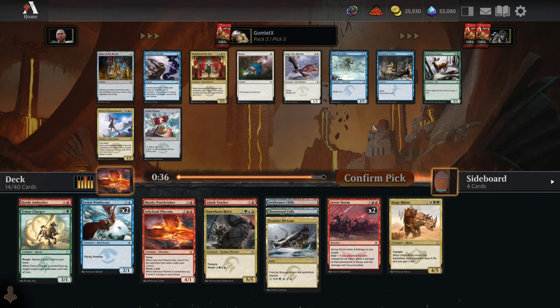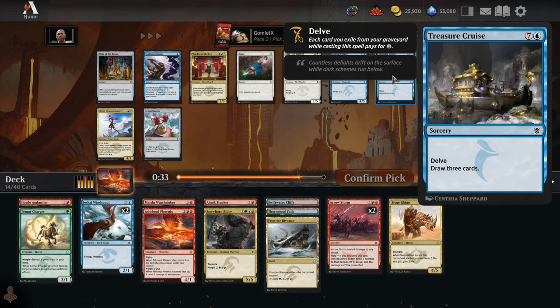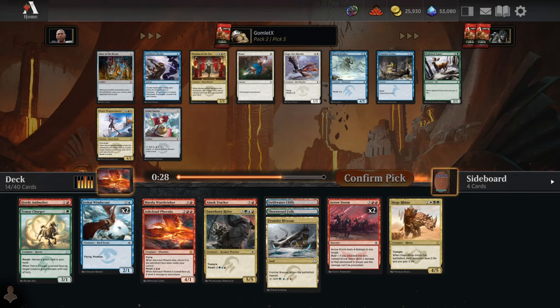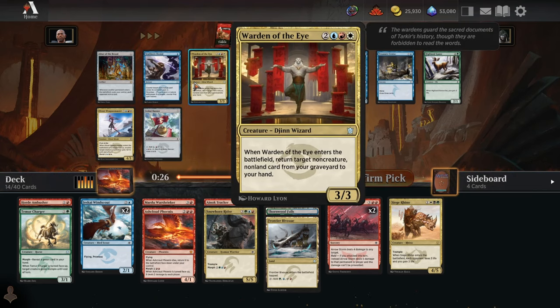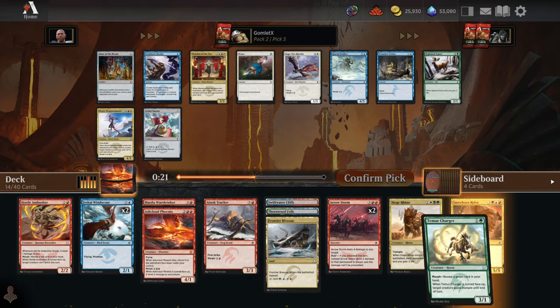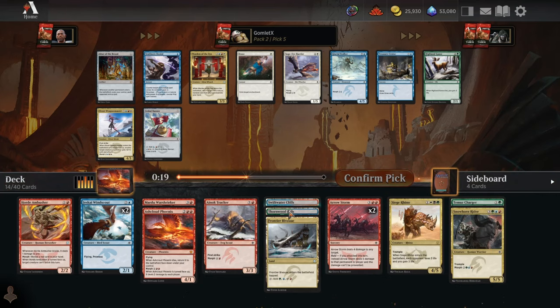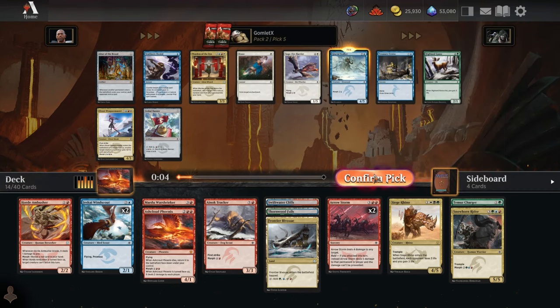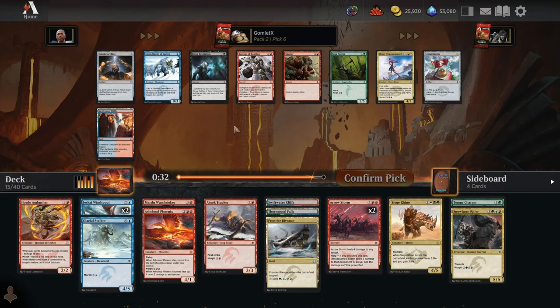Pick number 5: Highland Game is fine, Treasure Cruise is fine, Glacial Stalker is fine. Maybe splash in a little bit of white for a Weapon Master or Warden of the Eye. We are only 2 cards deep into green — we could go Jeskai instead, but our fixing is a lot better towards green with 2 green duals. I don't think I'm fully pivoting onto Jeskai here. Glacial Stalker is just very impressively statted for the mana cost — I'll go for the Glacial Stalker here.